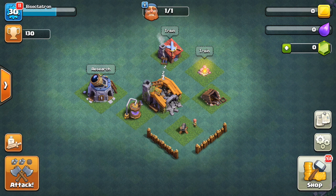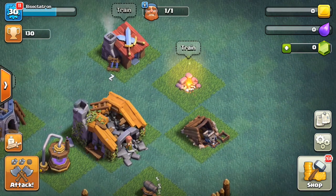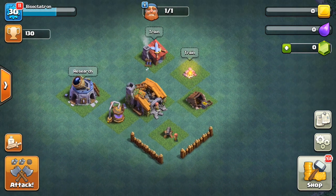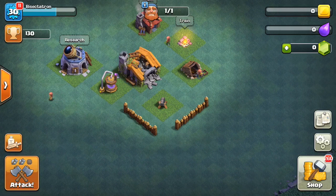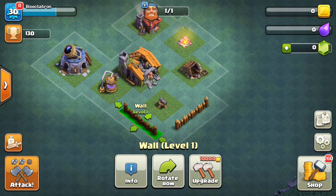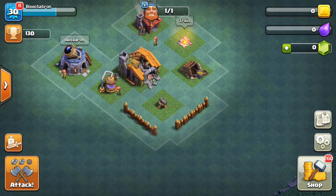Let's take a look at each building you get as you go from Builder Hall 1 all the way through Builder Hall 5, which is the max, and talk about what buildings are the same as in your regular village and what new buildings you get. Here is Builder Hall 1 — it has all the early stuff from your main village. A few things to note: first, the army camp. You do not upgrade them, you just add more as you progress, which is different from the main village. Also for walls, they move in groups of five and rotate in groups of five as well — you can't have single wall segments anymore.